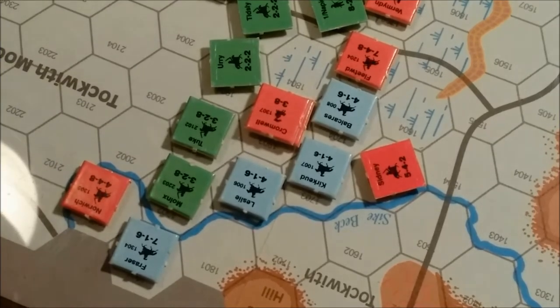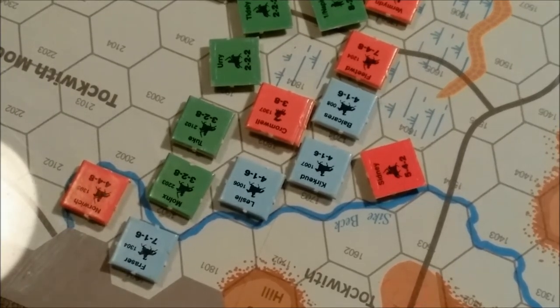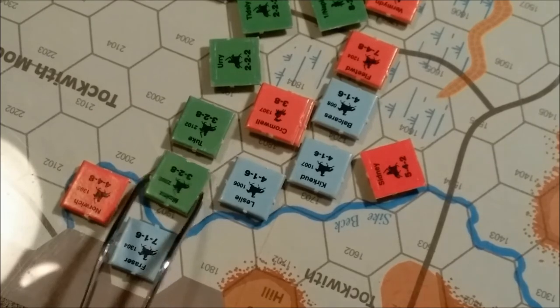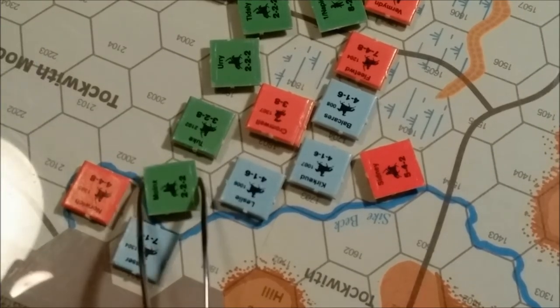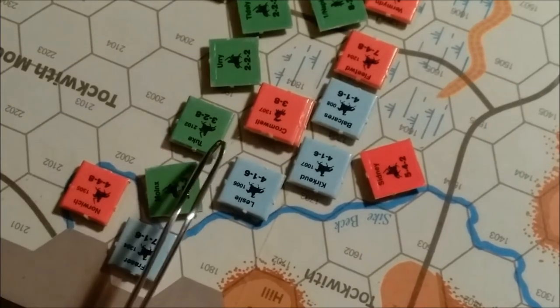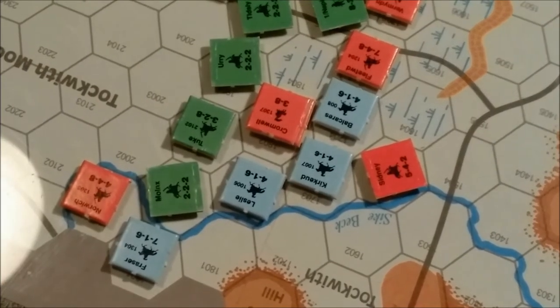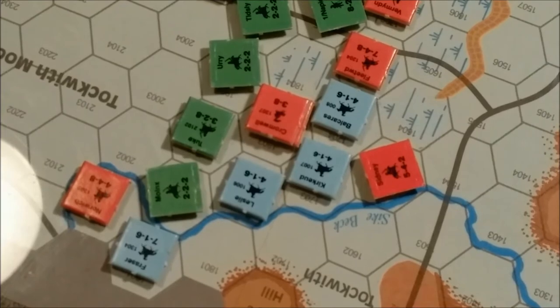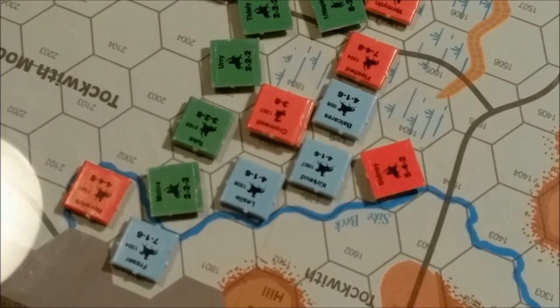There are no terrain benefits — this will be in the clear. 6 to 2, that's 3 to 1. We roll a 1 — that can't be good for the defender. That's a defender disorder. Now Leslie is going to attack Tuuk — 4 to 2, that's 2 to 1, in the clear. Roll a 2 — that's going to be a disruption. Defender disrupted.